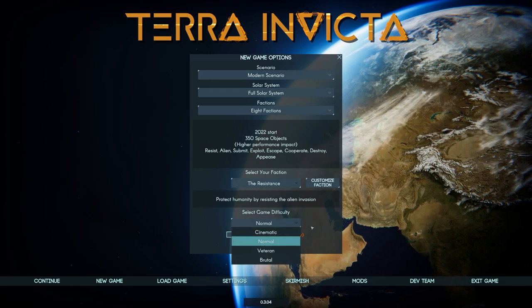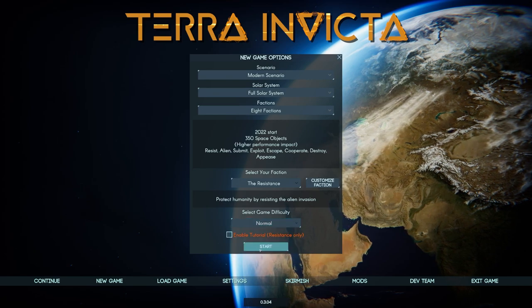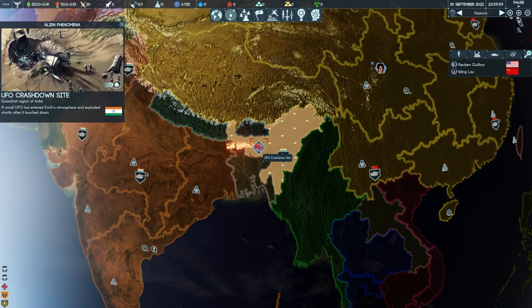We're going to go ahead and hit Start Game. It's going to take a minute to load because there's a lot going on with the processor — but the nice thing is once you're loaded into the game, it runs pretty smoothly after that. We are now in the game. I skipped the opening cutscene as well as the flavor dialogue and some text — I'll show that off in the next episode when we actually start.